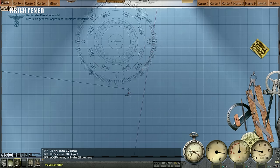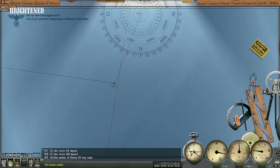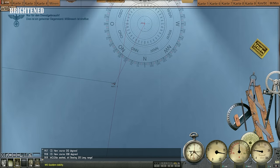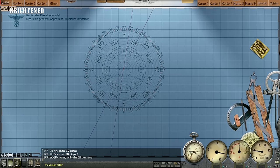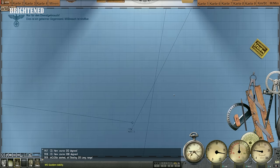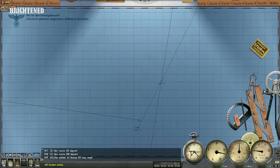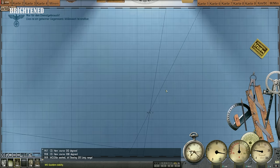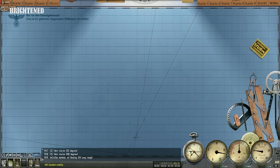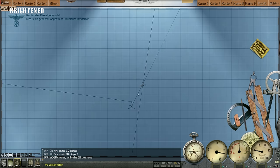There we go. I need to draw 28 degrees — 28. There we go, that's over here. So the target at that point was right here at this position, most likely, if it hasn't changed course in the meantime. Let's place a mark there. After 3 minutes and 15 seconds we will take another measurement, and another one after 6 and a half minutes. That should give us a pretty good indication of the target's speed.